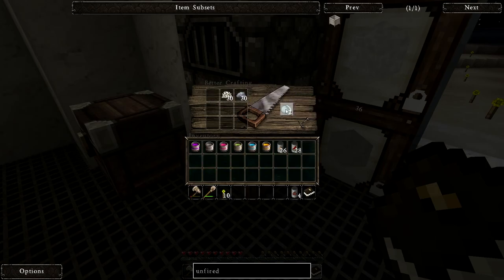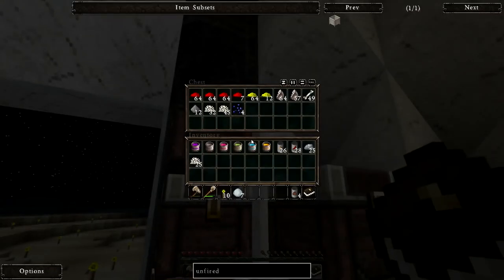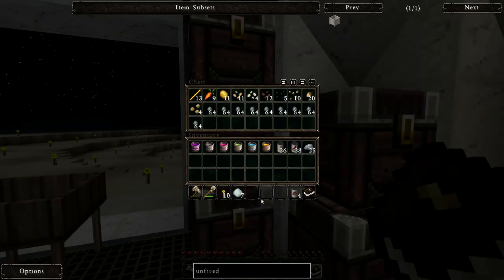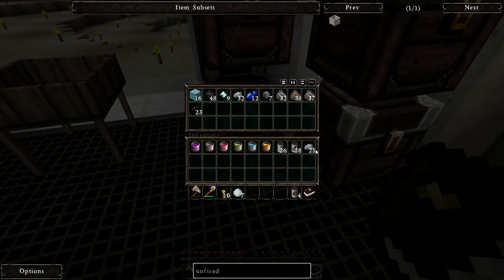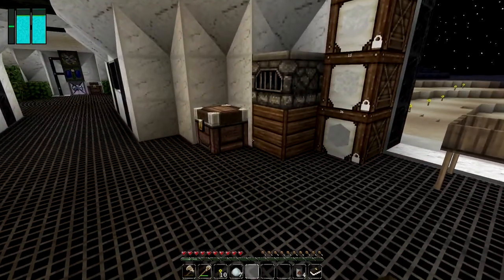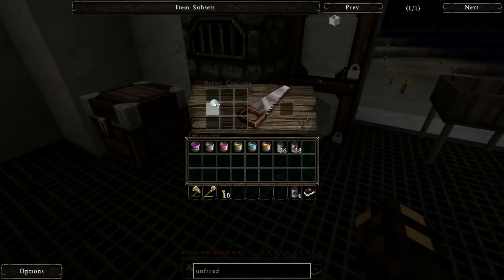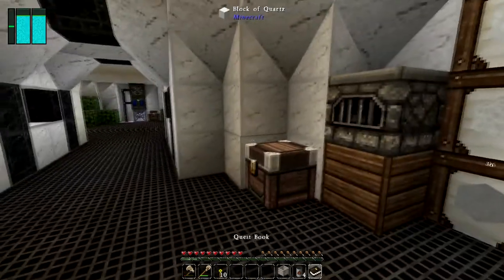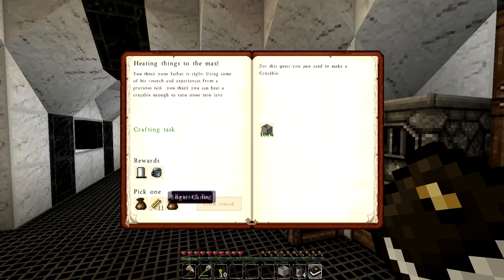Let's make a couple of those and throw the extra back. Clay is down here — okay cool. And then doing this little job, we got an unfired crucible — that's complete, awesome.